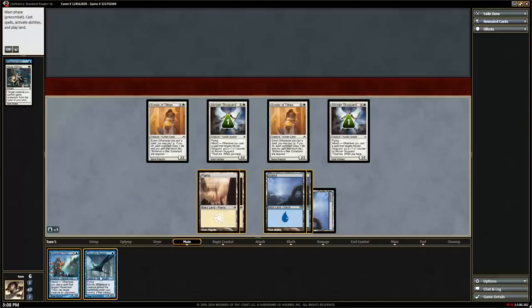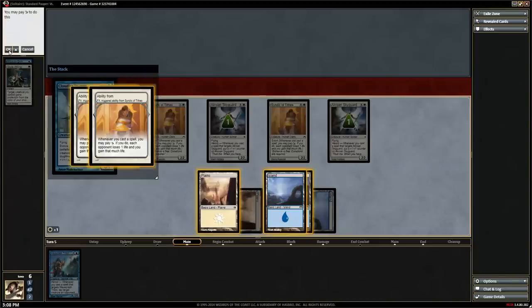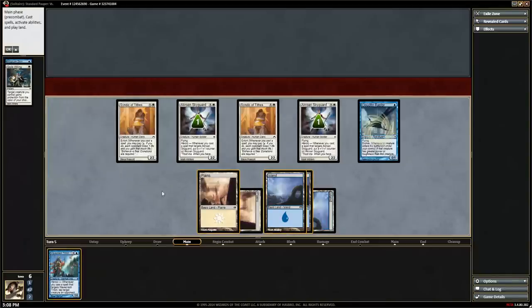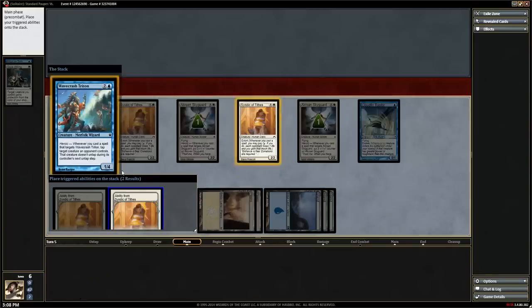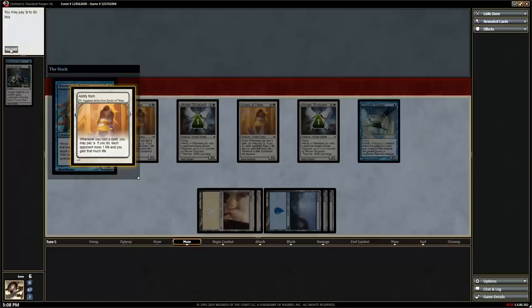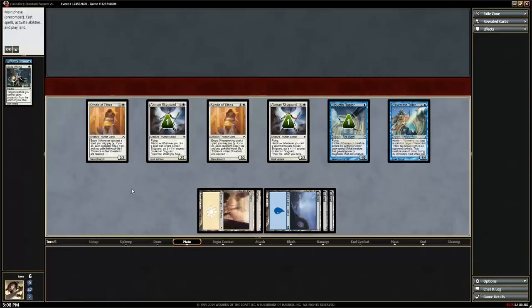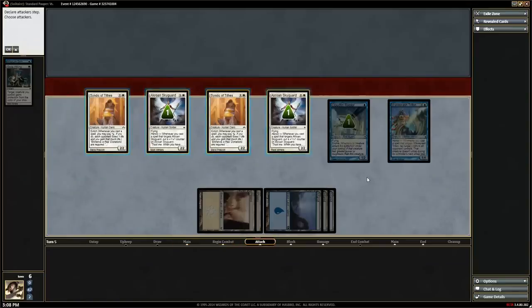We'll play our Cloudfin Raptor, extort once because we can, and then play a Wavecrash Triton. When we cast the Wavecrash Triton, we have two triggered abilities and we'll cancel both of those. When he comes into play we get another triggered ability, and since it's only one it goes right onto the stack — we don't have to choose. He becomes a 1/2, and now we can swing in for lethal.